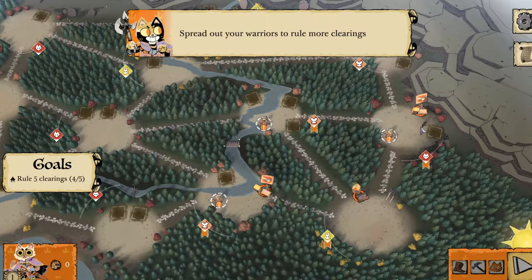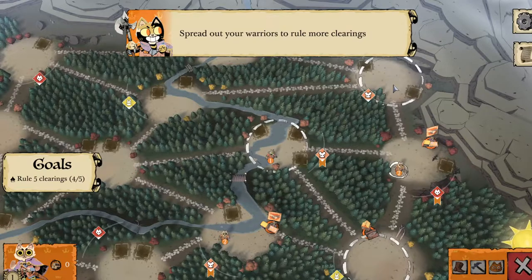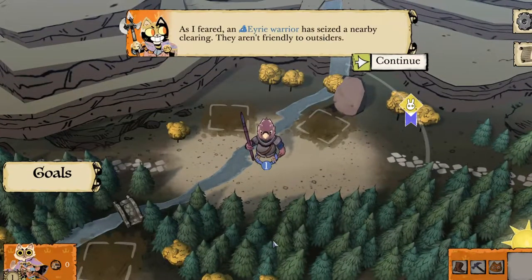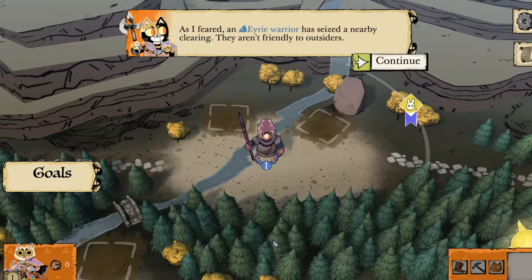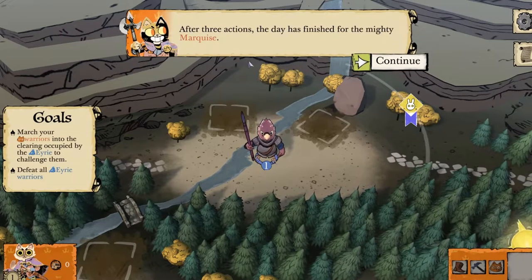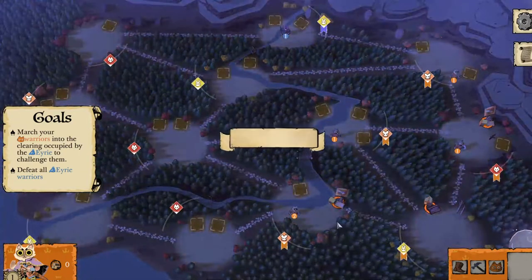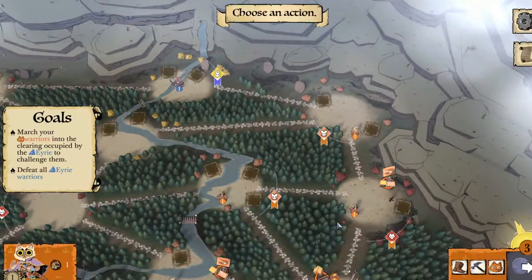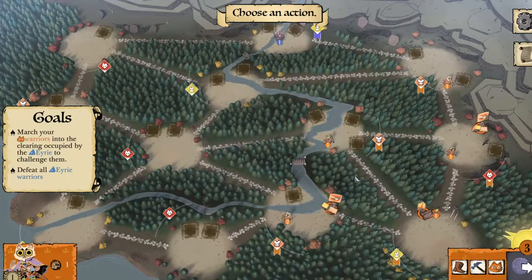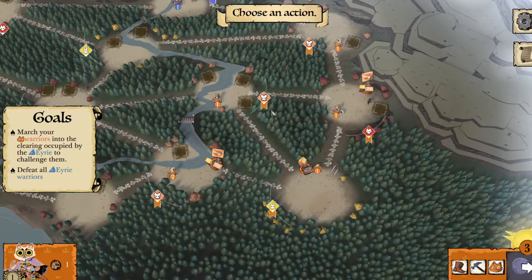Now we own or control one, two, three, four clearings. Let's spread out and we own five. As I feared, an Eyrie warrior has seized a nearby clearing — they aren't friendly to outsiders. After three actions the day has finished for the mighty Marquis. We can choose an action; our goals now are to march our warriors into the clearing occupied by the Eyrie to challenge them and defeat all Eyrie warriors.